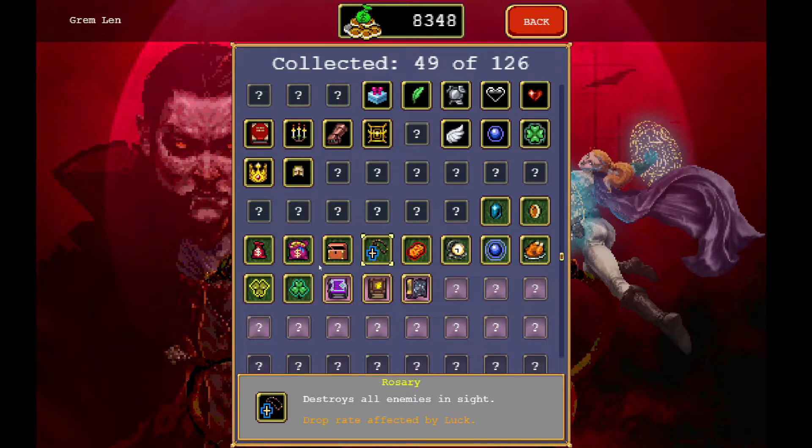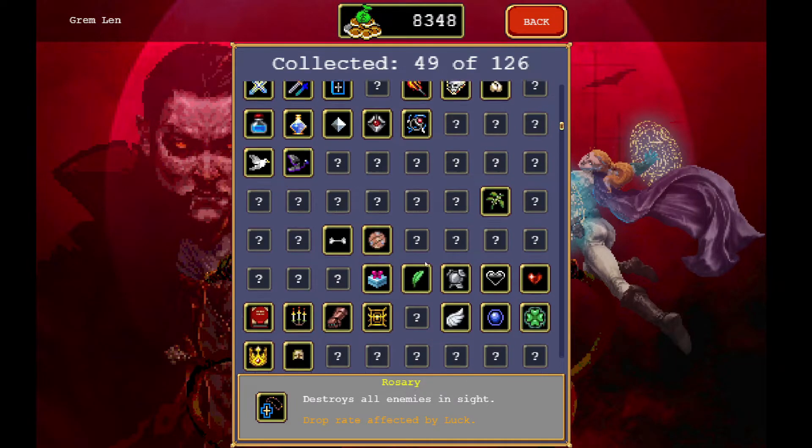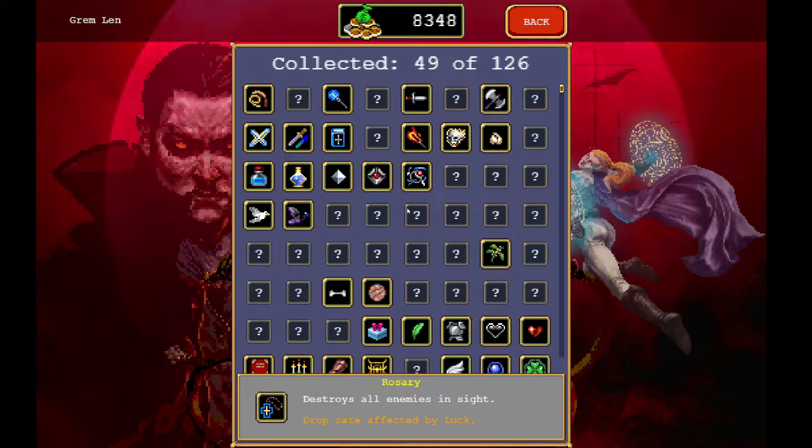For me to survive my first two wins to get to 30 minutes, I went for the Peachone, the Bible, and the Garlic. The Garlic and the Bible create a protective barrier around you, so I would rather go for those two instead of leveling up my armor, for example.